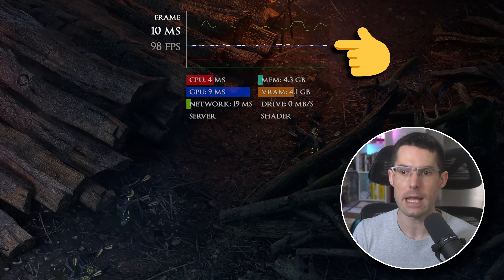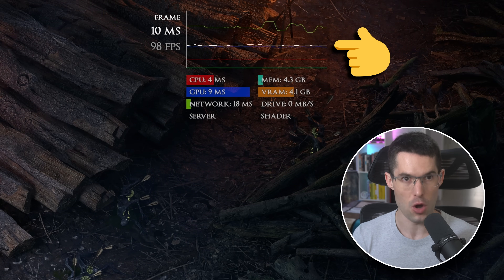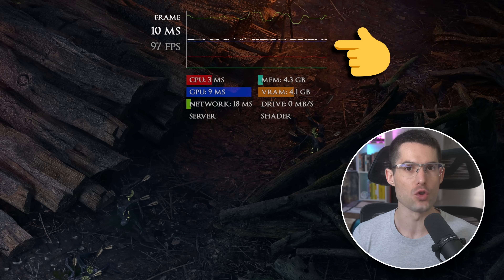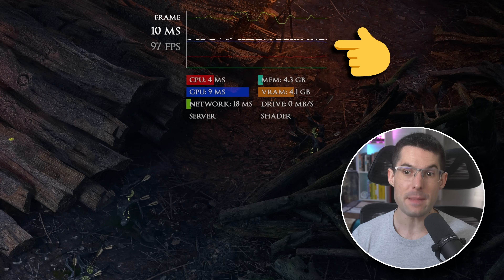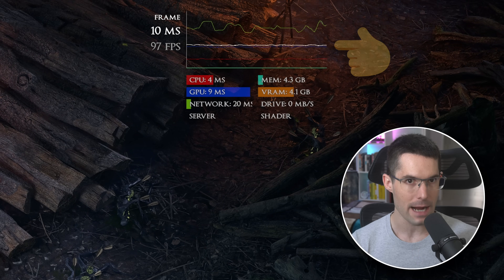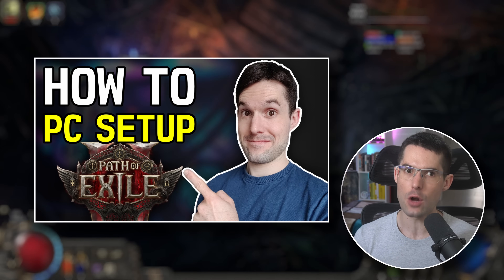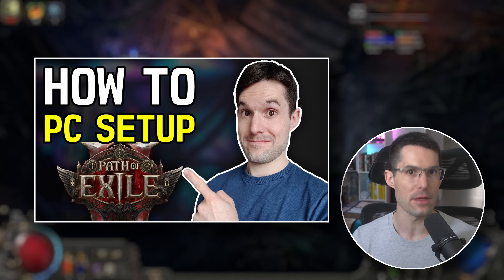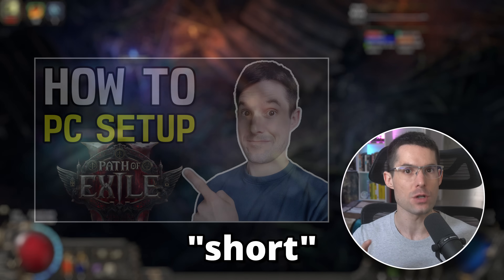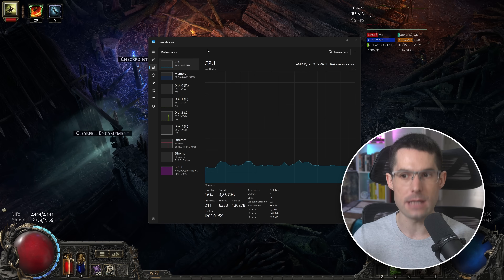If your performance line is all over the place, maybe your shaders are still processing data, you have background processes running — turn those off — or your hardware configuration is just a bit off. At that point it's troubleshooting time. I made a really long video about how to set up your PC for Path of Exile 2, but this is the short version.